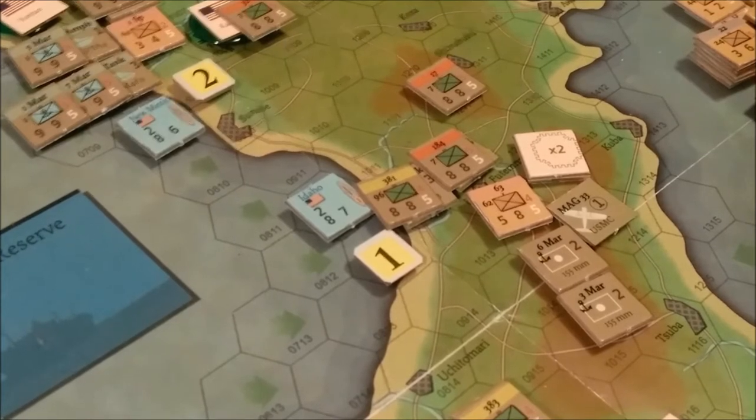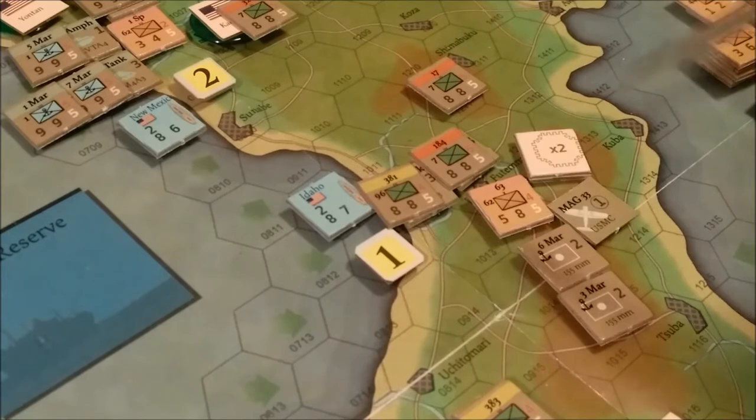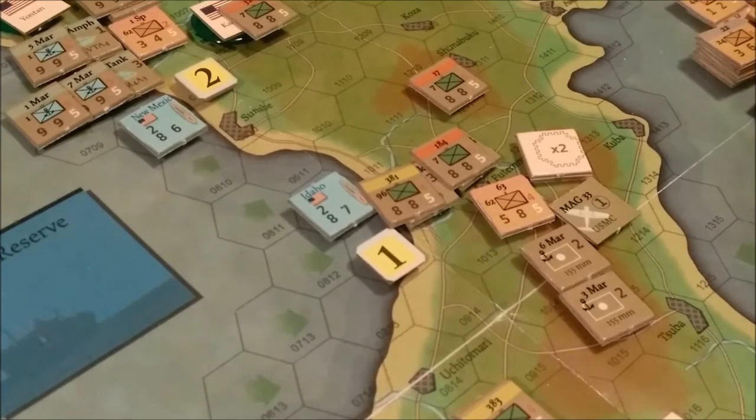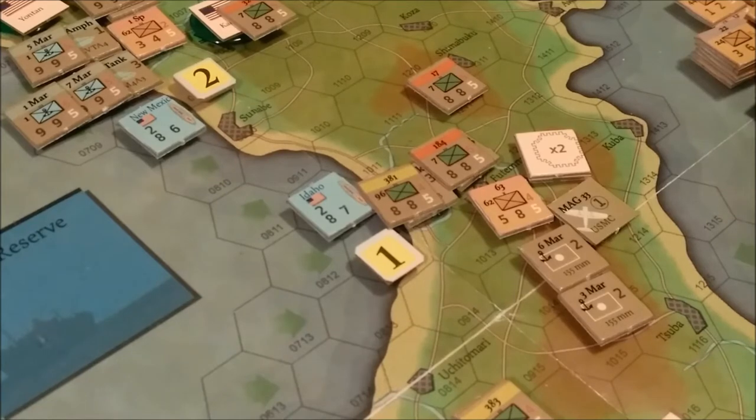The Japanese player has none. All he gets is the town that he is sitting in, so that's a minus 1 DRM — he has no support points. That gives a total of plus 12 die roll modifiers from the U.S. player. Total the DRMs for the attacker and defender to determine the net DRM — that's 13 minus 1 is 12.